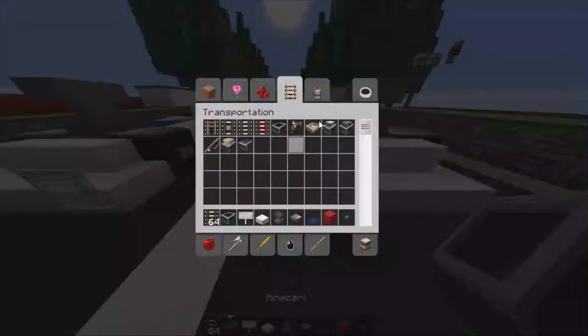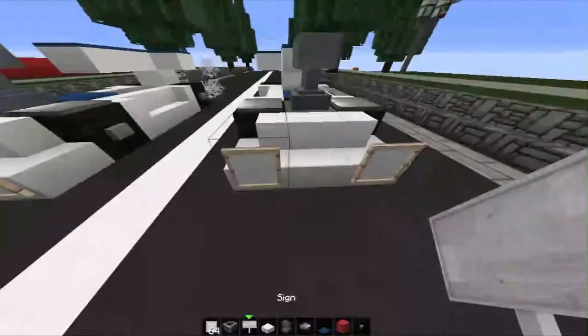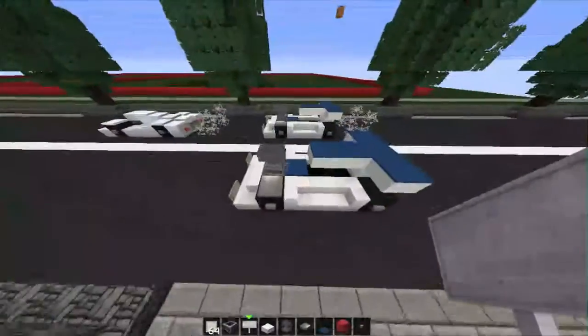We need to get an item frame. Just type 'item' and it should come up in your Minecraft inventory search. And yeah, that's it.